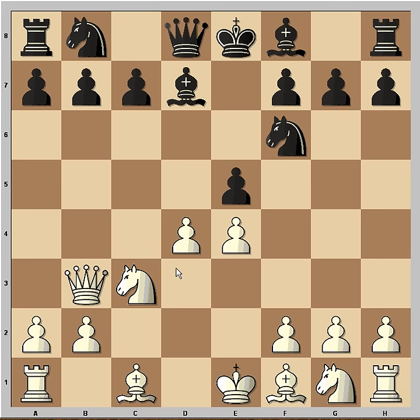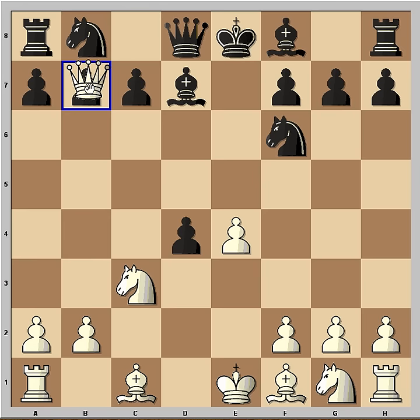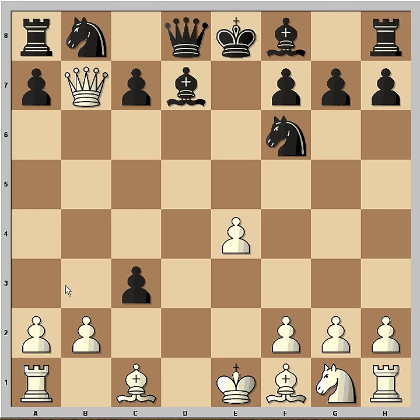Black ignored the threat, so he took the pawn on d4. So Queen took the poisoned pawn. Black captured Knight on c3, and Queen takes rook on a8. White is hoping to survive the attack that is coming now.